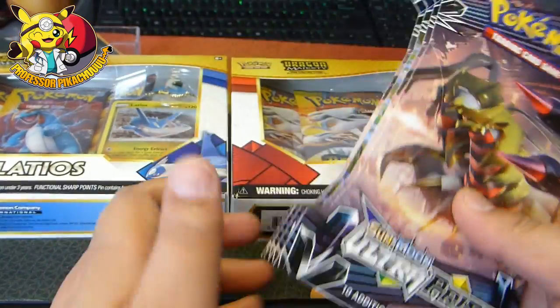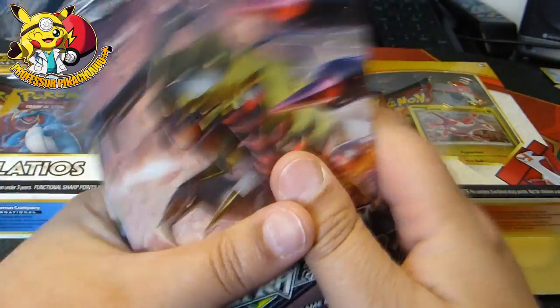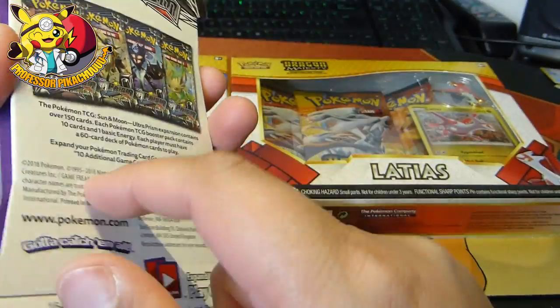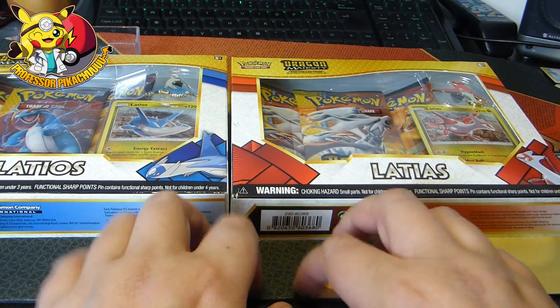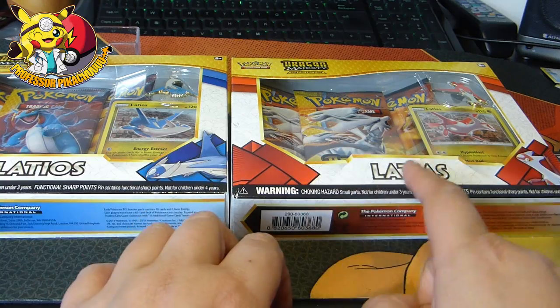Welcome back to another video. Today we have the Almighty Ultra Prism. I kind of love Ultra Prism at the moment — it's out of print so I've got tons of this to open up. And guys, we are after another ultra rare gold: Gold Ultra Necrozma. I'm losing it.